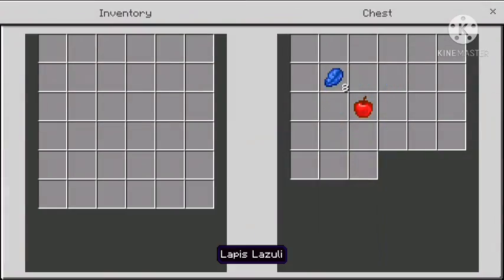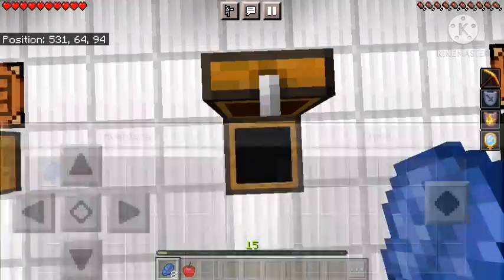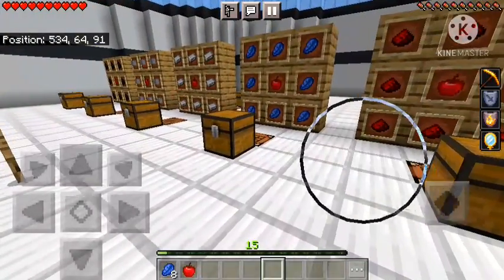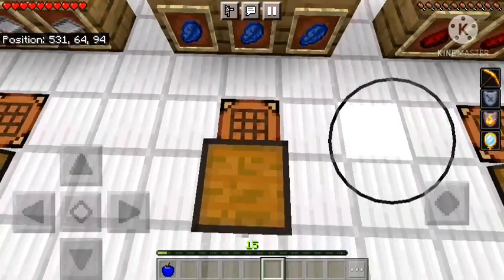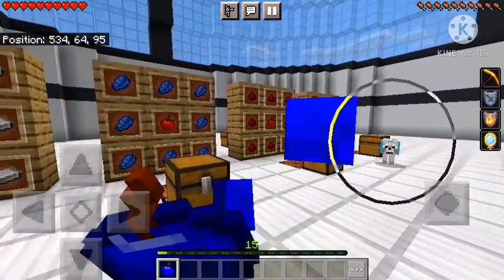Next is the lapis apple, same process. I didn't include the gold apple because that one is already in the vanilla game, so you should know how to craft that. The lapis apple — let's see what effect it gives us.